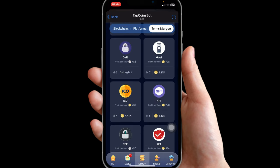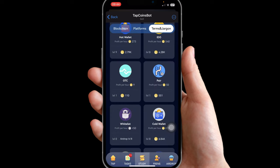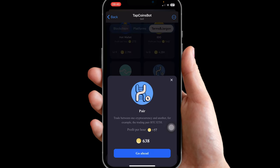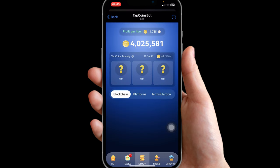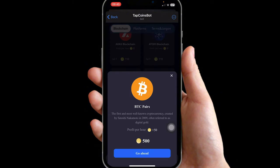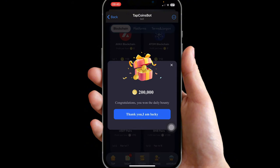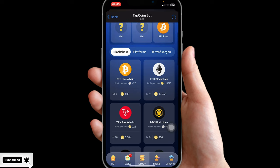Under Blockchain, go to BTC Pair. We need to get Pairs to level five. Let's do that: level two, level three, level four, and finally level five. Go back to Blockchain, scroll all the way up, go to BTC Pairs — and now it's unlocked for us. That was quite a lot!